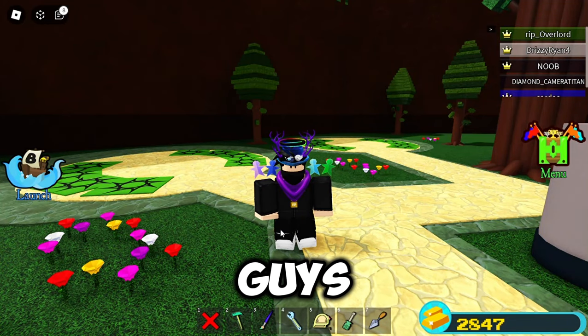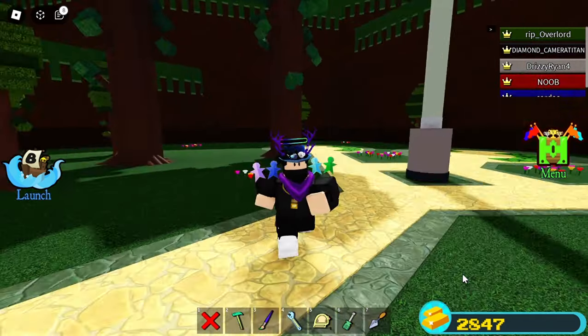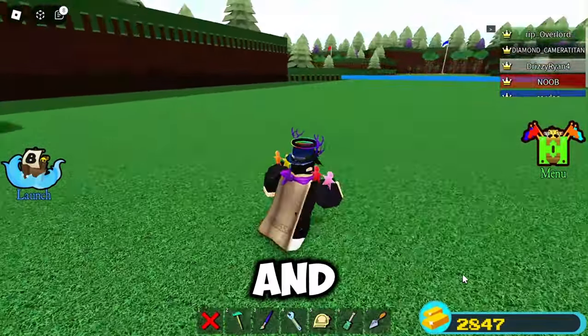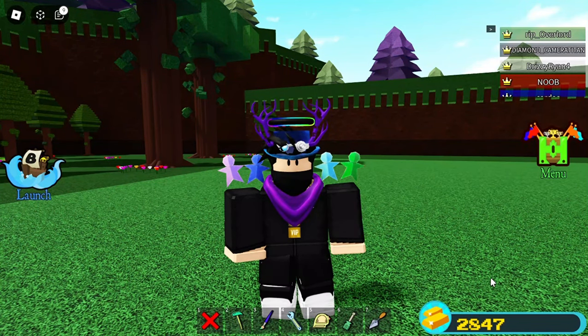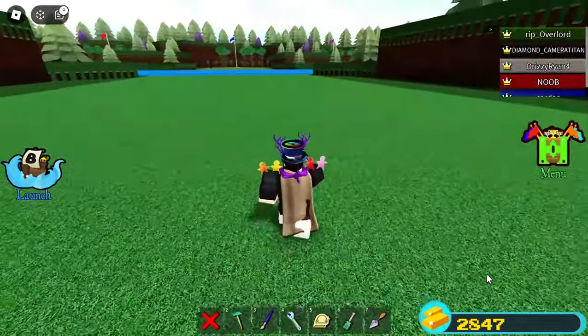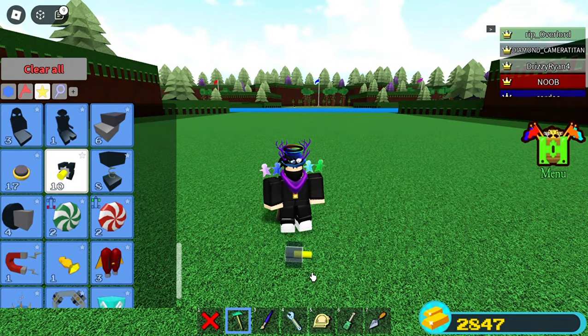Hello again guys. In this video I'm gonna show you the top 3 hinge glitches in Build a Boat for Treasure. This hinge glitch is really basic and you can use it for grinding or doing quests. The top 2 hinge glitches will be only suitable for use in quests, while the third one will be good for farming gold.